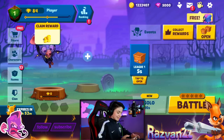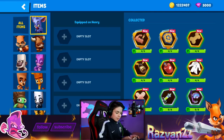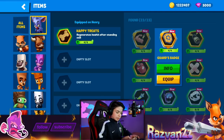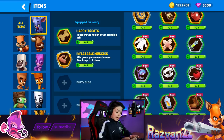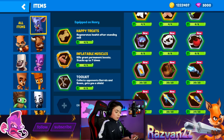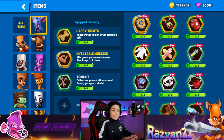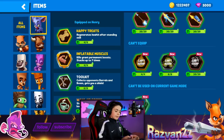Now let's select him and give him some items. He's ridiculously strong. We're going to give him the happy treats, guards badge, and inflatable muscles — kills grant permanent boosts, stacks up to seven times. We won't use vampire teeth since Henry already has a lifesteal feature from his flight. I'll use the toolkit since it's been added to the game recently, and the wake up coffee since it's one of my favorite items. Now he's all ready to go.